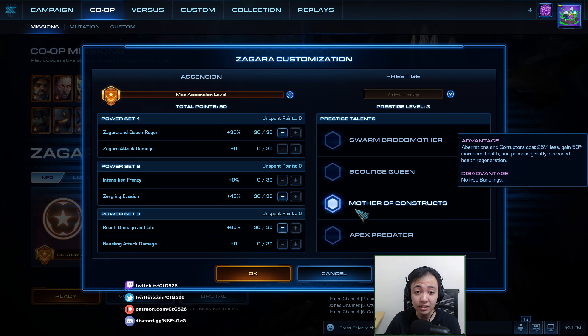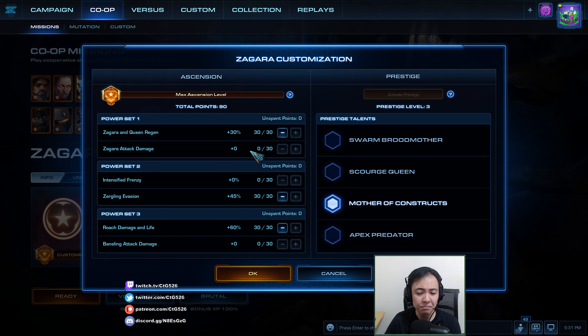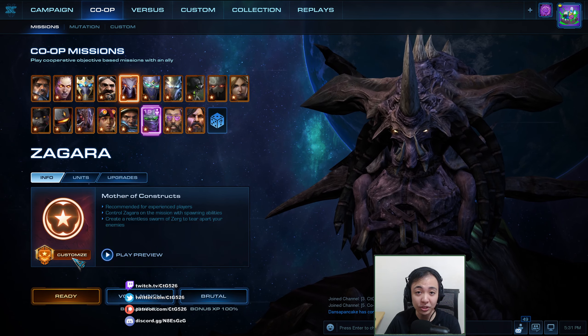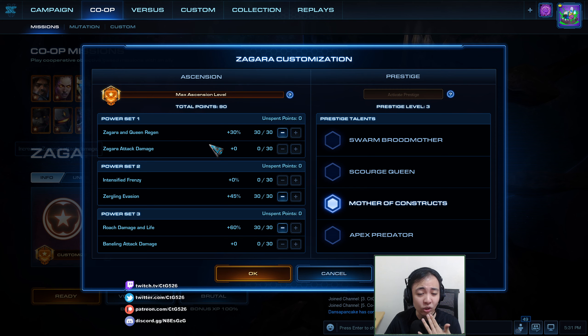The disadvantage is that there will be no free Banelings from the Baneling Nest. For this one, I'll go for Zerglings and Banelings, Aberration, and then a bunch of Corruptors. I'll go on Void Launch, the map where we'll be on the Ice Planet and the objective will be to stop the shuttles. My Masteries will be Zagara and Queen Energy Regen so I can make the abilities — the Hydralisk, the Hunter Killers, and the Baneling Spawn from Zagara. We'll use Zergling Evasion so that my Zerglings can fight a little bit more before they die. 45% Zergling Evasion is pretty good, and Roach Damage and life will make my Roaches more effective.